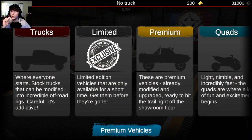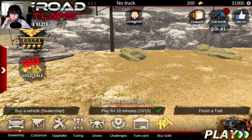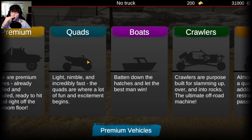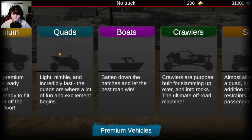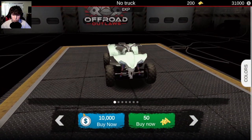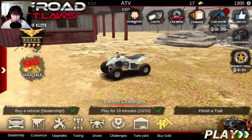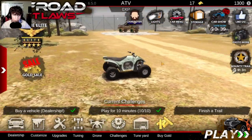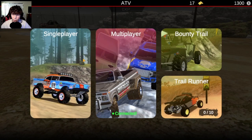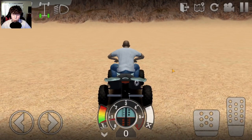First things first, we have to get a vehicle, and to do that we go to the dealership. Since we're starting from scratch and this is just to get the barn finds, we should probably go with a quad, a side-by-side, or a bike. I'm going to go with a quad because it's the easiest and also the cheapest — I can get it for 10 grand. There we go, we already have a maxed-out ATV. Let's go to Play, then Single Player.